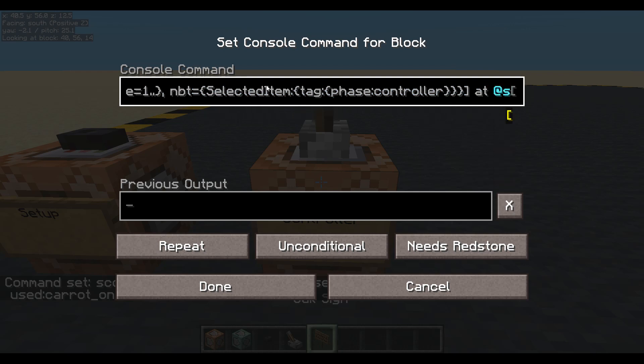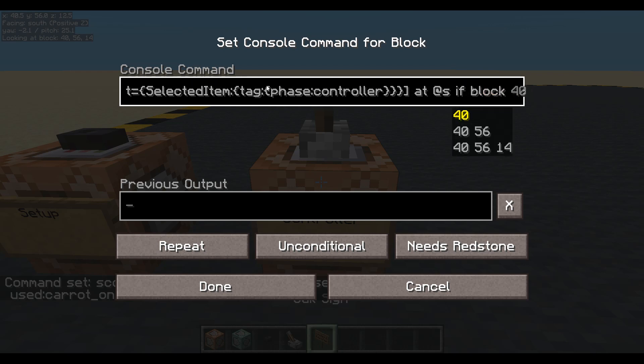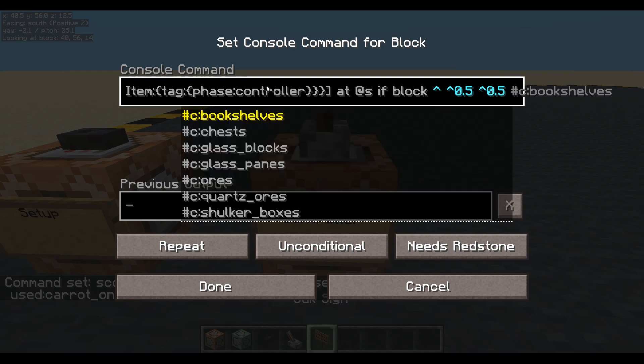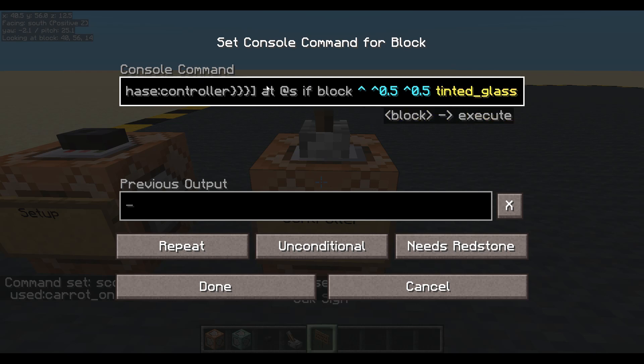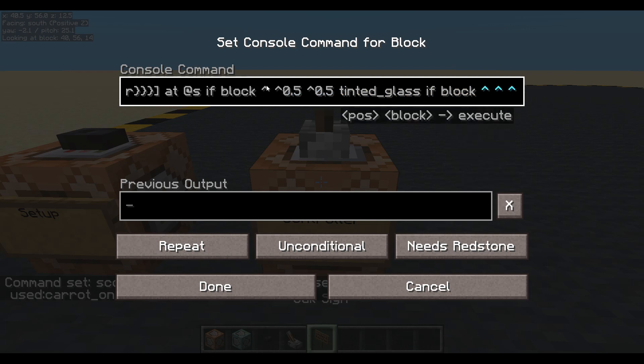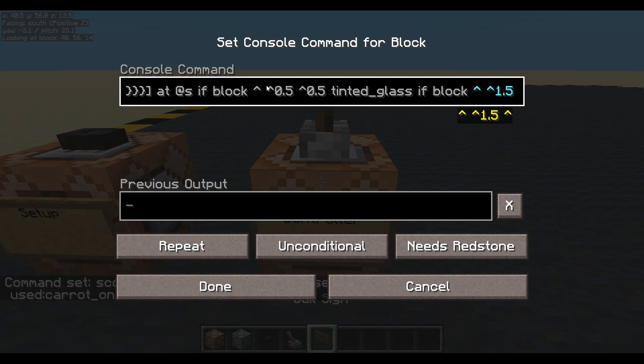At that player - so at S, at the person who's executing the command. If the block in front of them - and it's at their feet, that's where we're executing at their feet by default, so we'll go up a little bit as well. Let's use the carrots and we'll go up a little bit and in front of them a little bit. If that block is tinted glass - that's checking that my legs and feet can go through. But we better check if my head can go through as well, so let's do another if block. And this time instead of being 0.5 up we'll say 1.5 up, so now we're going to be checking around the head area.